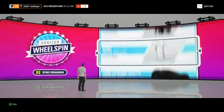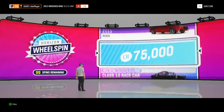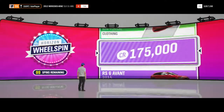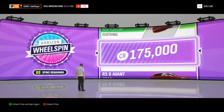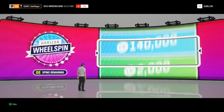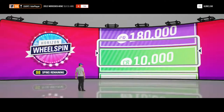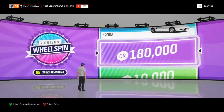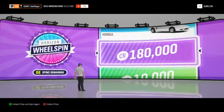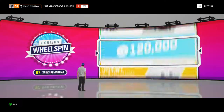So hit that spin button, this is number 100 and we're going to see what we get out of all the prizes. 175,000 credits there, very nice indeed. That will go straight into the bank, that puts us on just over 6 million credits, which is very handy. Another 180,000 credits there, again that's straight into the bank.